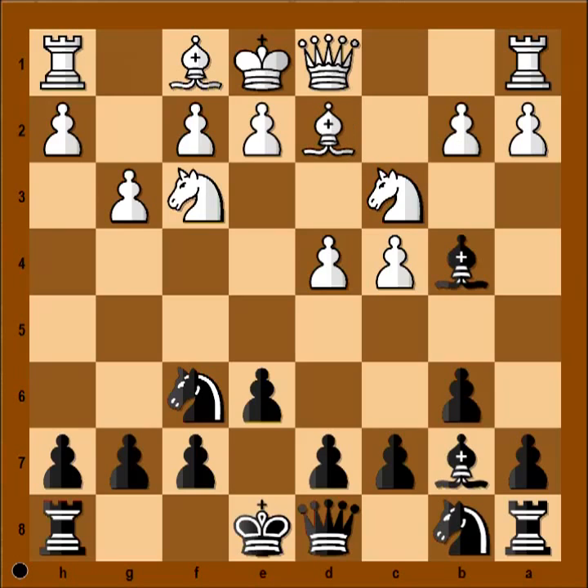Bishop to d2, unpinning. Then c5, attacking the white center. Bishop takes knight is tempting — is it good? Well, it's playable, but it's not better than c5. Black is doubling pawns on the f-file.